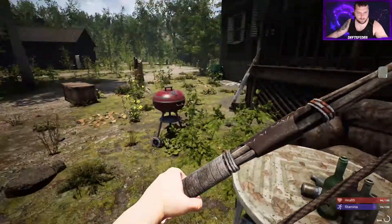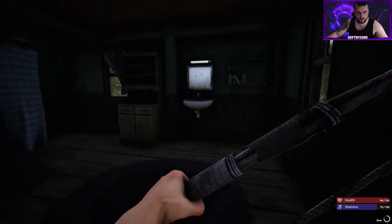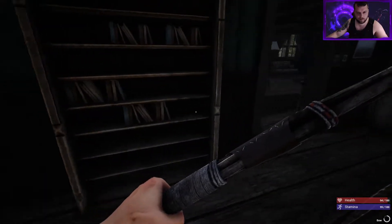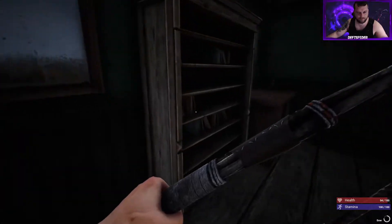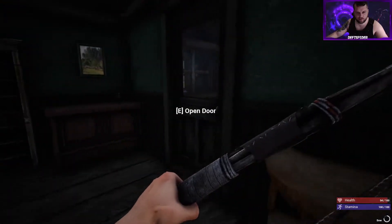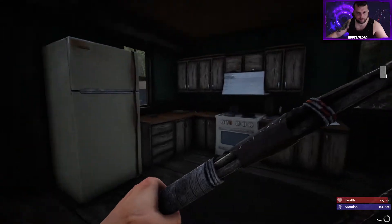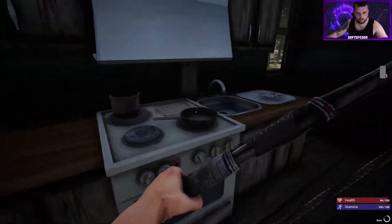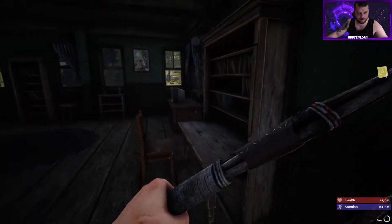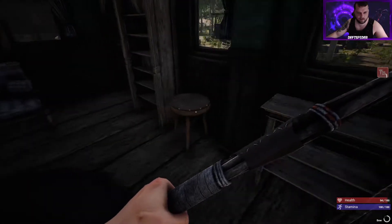Some copper ore — always nice. This building is looking pretty empty. Lots of dry bricks. I'm going to put those in the crate because their weight adds up pretty quickly. Some med kits.